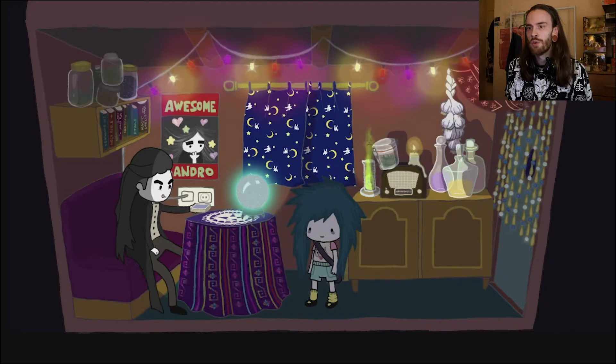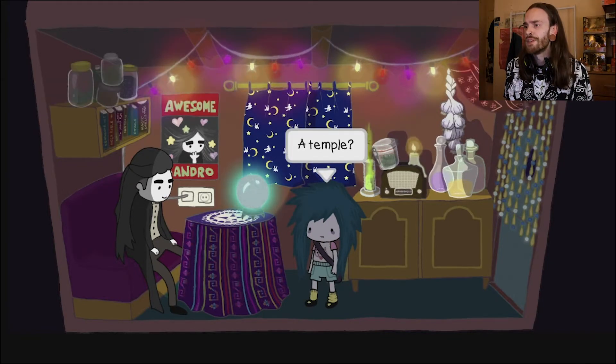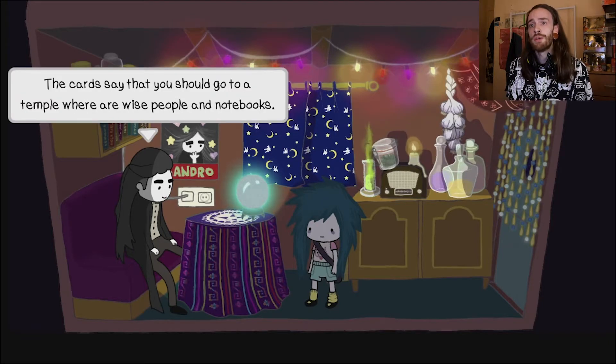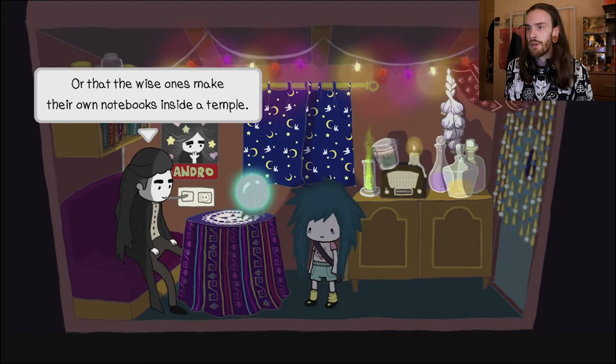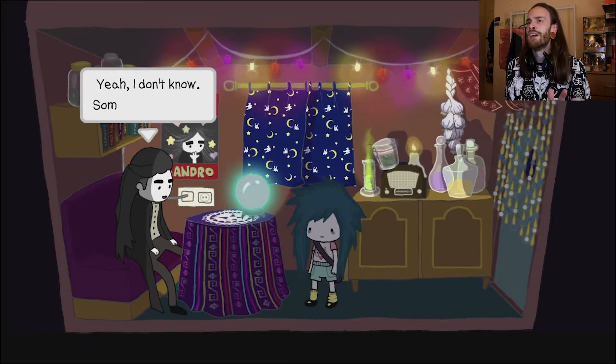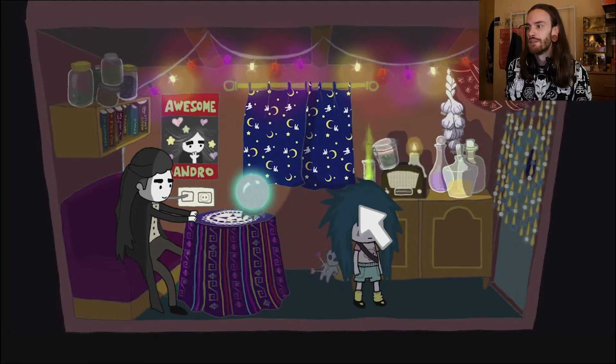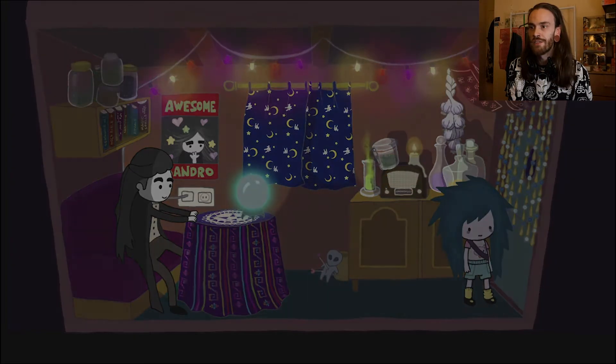Give them a good old shuffle. Wow — that's some real magic right there, no David Blaine nonsense over here. The cards show the temple, the wise man, and the notebook. A temple — the cards say that you go to a temple where there are wise people with notebooks, or that the wise ones make their own notebooks inside a temple. Or it must mean there's a temple made of the wise ones' notebooks. I'm not sure the cards are any good — he means the library. We went there.